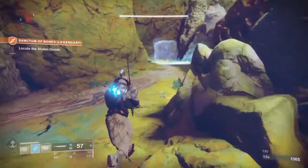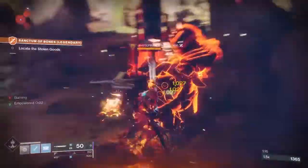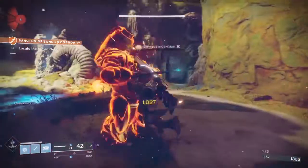Surge Detonators are strong against Overload Champions. With this one, if you throw a grenade at an Overload Champion — you've got to time that right because those things can really destroy you — but if you do that, it's immediately going to put out a Warmind Cell and also disrupt the Overload Champion, which is useful.